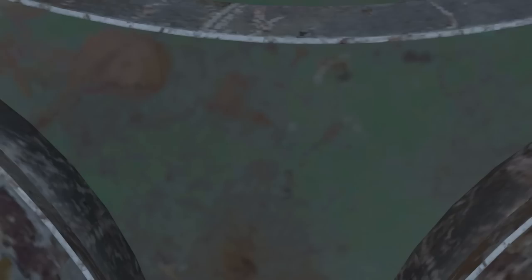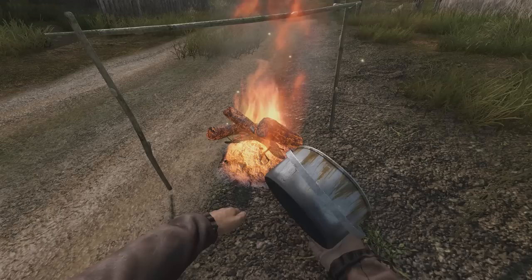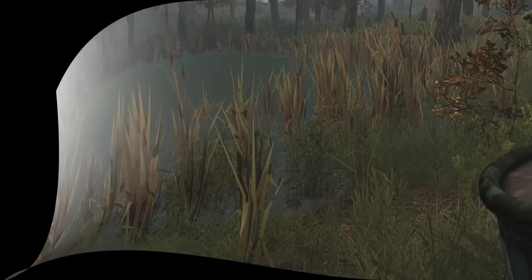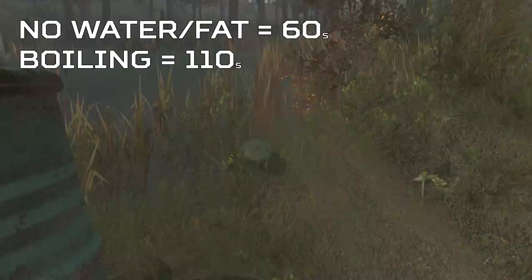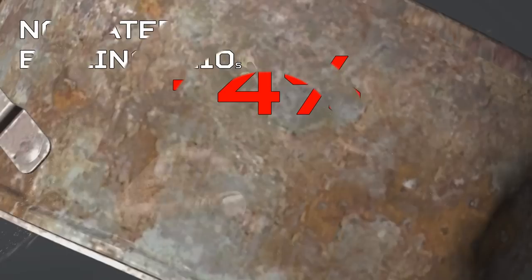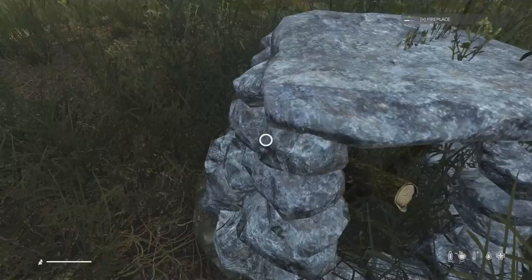Cooking items will only take durability damage while over a fireplace or gas stove that is lit, so the quicker we can cook food the less damage the cooking pot will take. Because of this it's better to light the fire first, let it get hot, then place the cooking pot full of food on it and pull it off as soon as items are cooked. Not using fat or water will actually cook meat 50 seconds faster — almost twice as fast as boiling — at an equal nutritional benefit. This 60 seconds of cooking will remove 4% of durability from your cooking pot, but there is a super pro strat to reduce it to just 2% per cook.